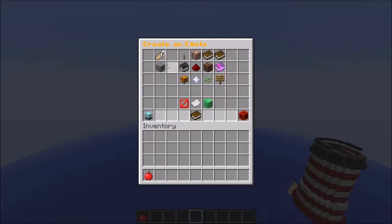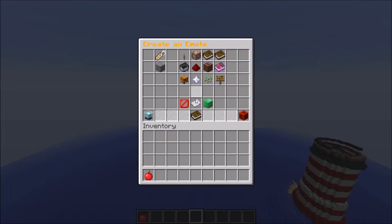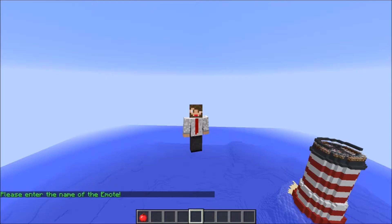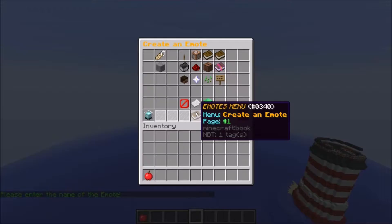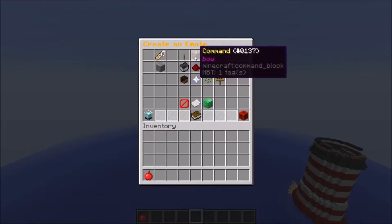We're going to go through and create. I've got one that's somewhat set up here, so we're just going to reset it. That will set the head back and anything else I had set up back to default. We'll start out with the name — it's going to ask us what we want the name to be, and then we just do 'bow'. That will make the permission emotes.use.bow and the command is bow, so that will be slash bow.